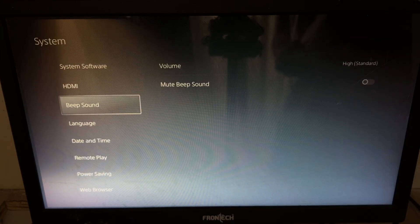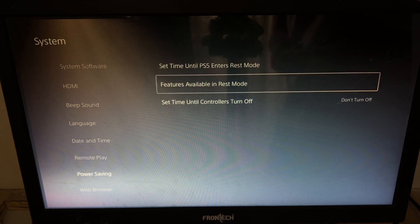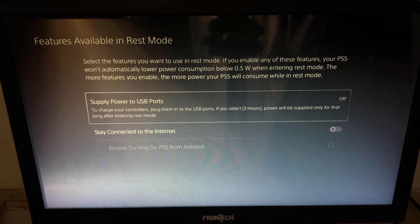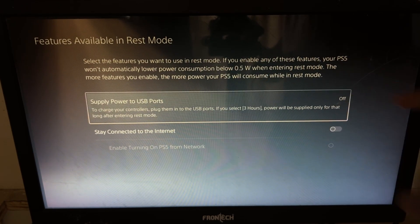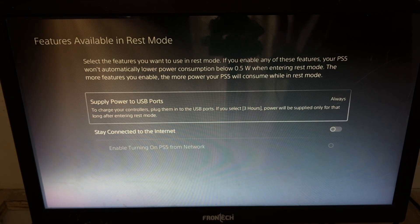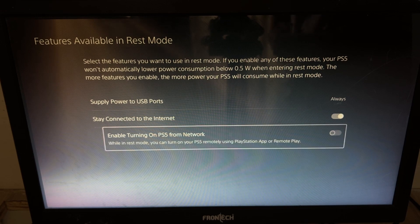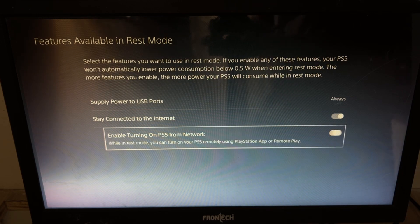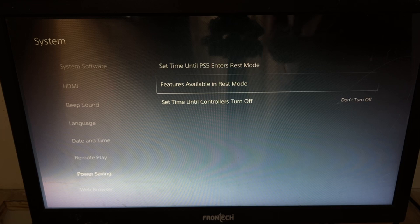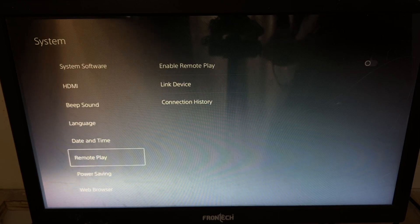Now simply go to Power Saving on the right side, select Features Available in Rest Mode. We need to turn on this option, set it as Always, then again turn on this option Stay Connected to the Internet, and lastly enable Turning on PS5 from Network.